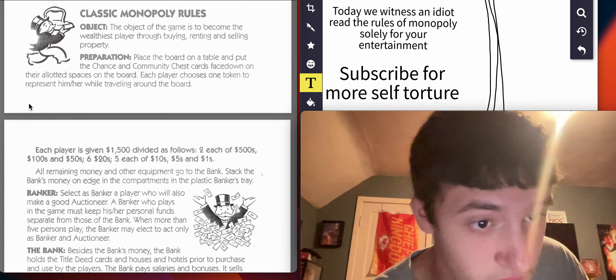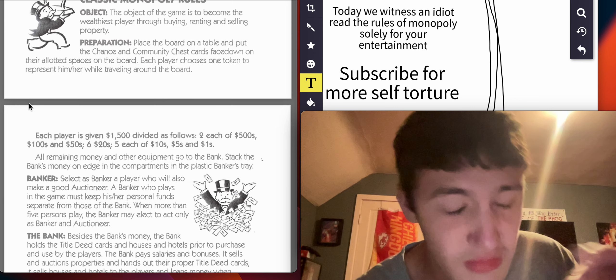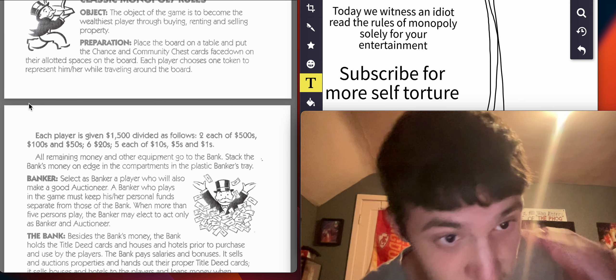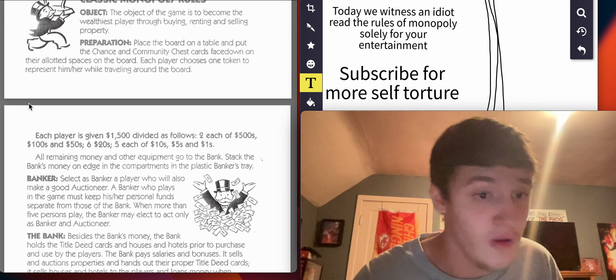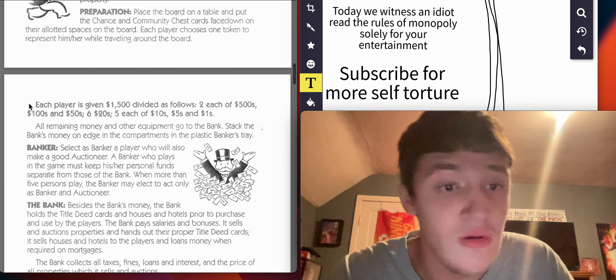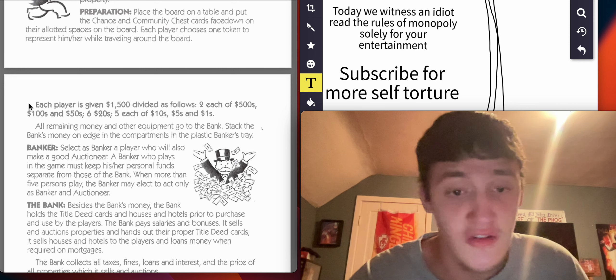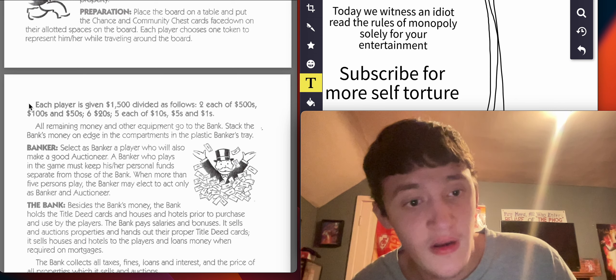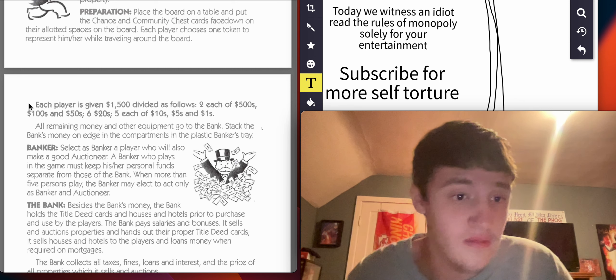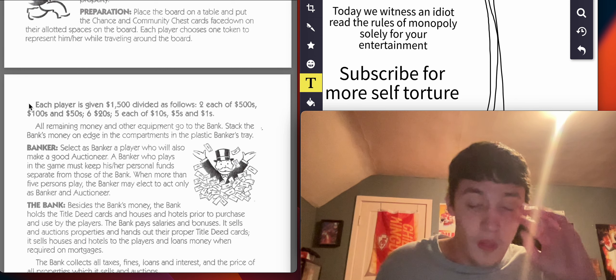Classic Monopoly rules. Objective: the object of the game is to become the wealthiest player through buying, renting, and selling property. Preparation: place the board on the table and put the Chance and Community Chest cards face down under their respective spaces on the board. Each player chooses one token to represent him or her while traveling around the board.